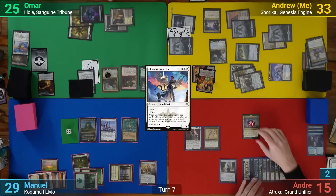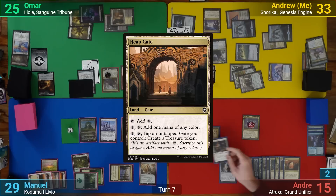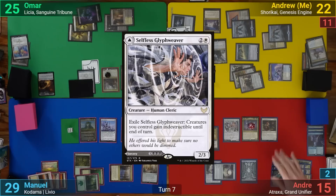Andreas' Noble Heritage triggers on his upkeep, and Manuel takes the deal again, adding more counters to Livio. He then draws for turn and plays a Heap Gate. Andreas then plays an Avenging Hunt Bonder, and he goes to combat. He swings and attacks me for 11 in the air, and I take the hit. After that, he plays a Selfless Gliff Weaver, then a Marble Diamond, and passes.